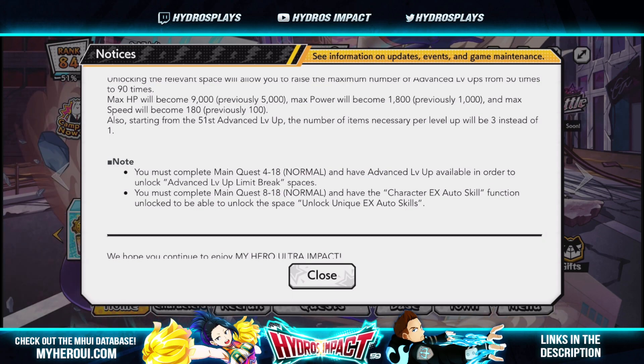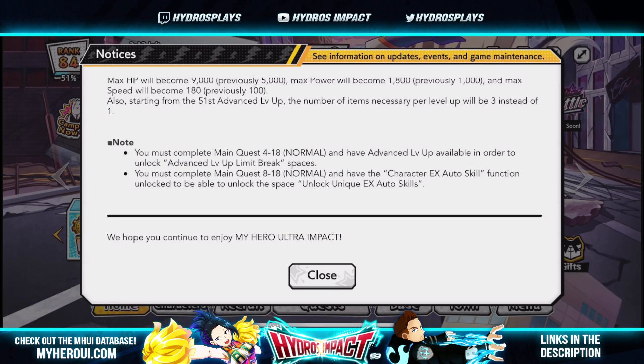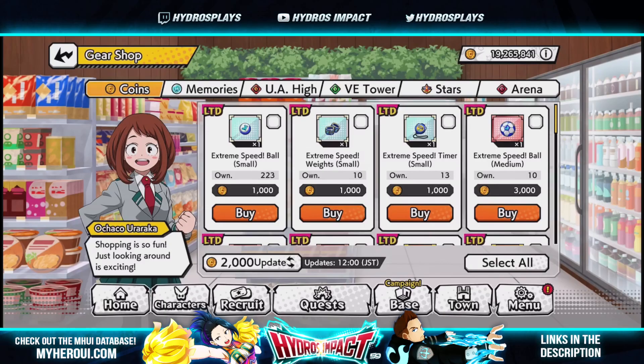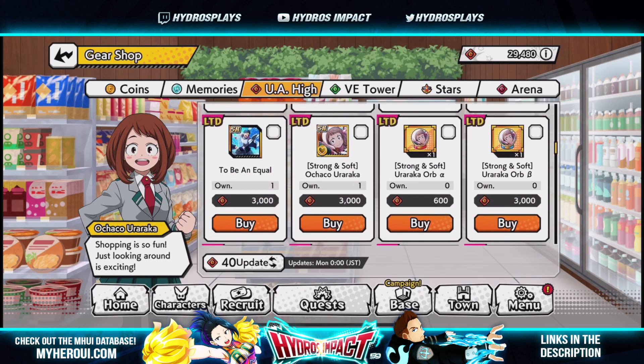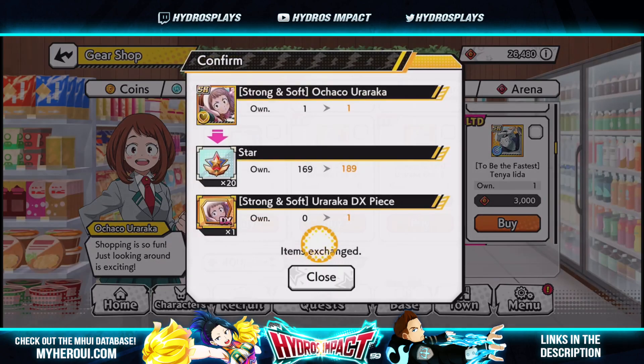You must complete 418 advanced level ups in order to unlock the advanced level up limit break. Now let's go to my gear shop and purchase one of the characters. Let's go to UA Hi and purchase a character — we'll get Ochako here with 3,000. As you can see, purchasing her will give us a DX piece. This is what it's like in the shop and also what it will be like for summons.